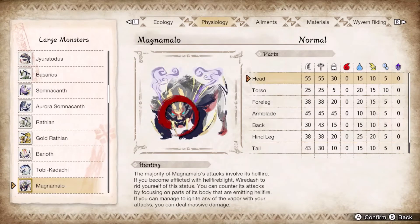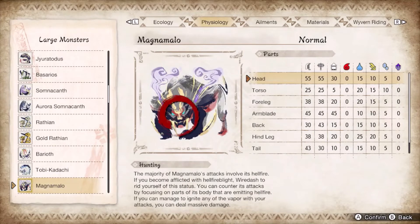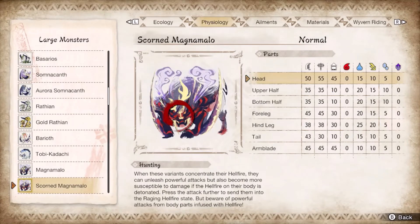Magnamalo and Malzeno have mediocre water hitzones. Just target the face, arms, and tail for tenderizer damage. The flame mechanic serves to enhance your damage on ignited parts, granting an additional back hitzone. Water isn't too effective in this matchup, but of the elements it is the most effective. Magnamalo turns off its water weakness once enhanced, making a case to use raw weapons on the angry cat.